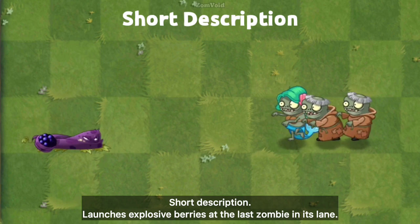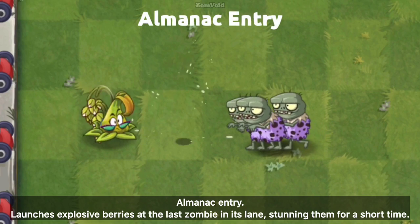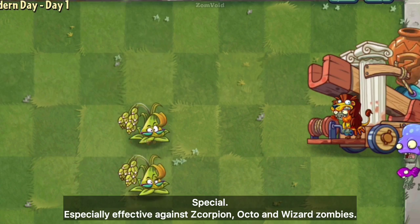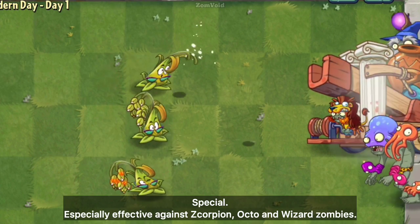Launches explosive berries at the last zombie in its lane, stunning them for a short time. Especially effective against Scorpion, Octo, and Wizard Zombies.